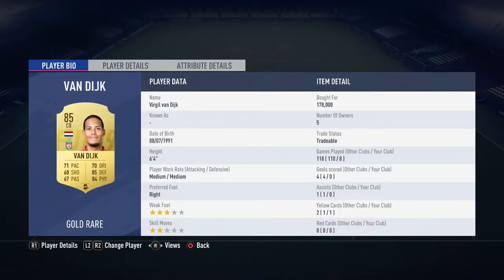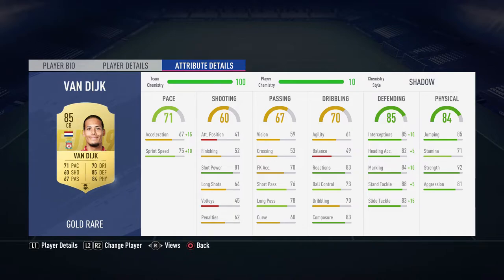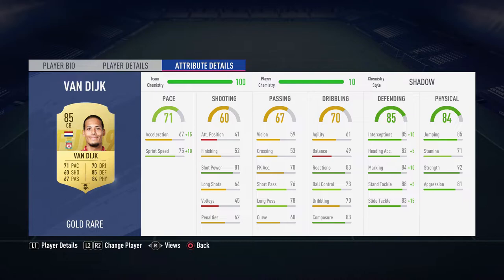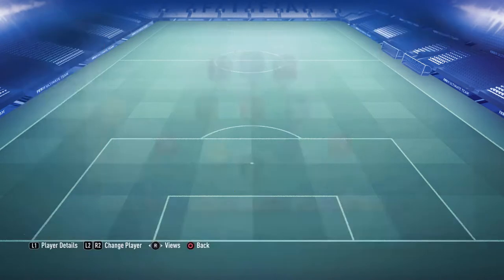Moving over to Van Dijk now - probably one of the more expensive players in this squad. Like Alisson I've only had him for 8 games because I recently changed my team. He is probably the best defender in terms of centre backs I've used in the game - he's just a monster. 6'4", just an absolute monster. Highly recommend him. I've got a shadow on him which bumps his pace and defending up. His defending stats are really good anyway and his pace wasn't great, so it was good to bump that up.